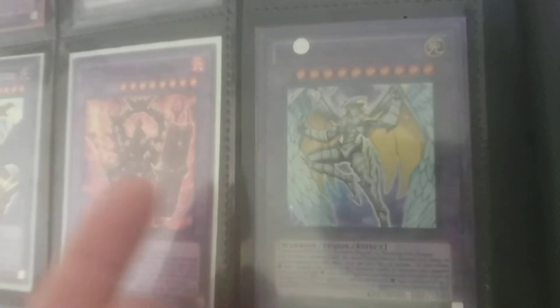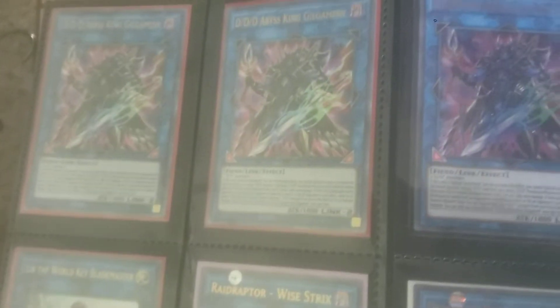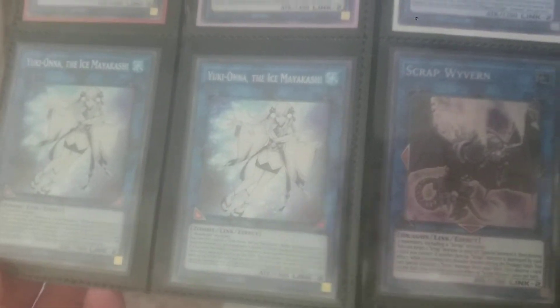Typically, if something's not great — like this, this is not bad condition, it's a little worse for wear — if something's in bad condition, I will let you know. My deck cores are in good condition. If I get a deck core from you, I would like you to tell me what condition it's in.